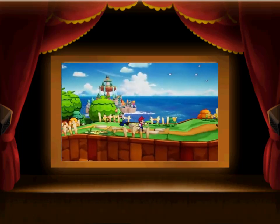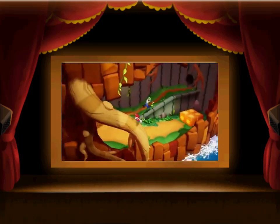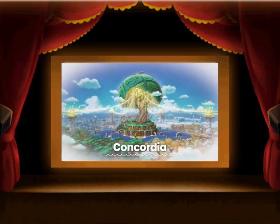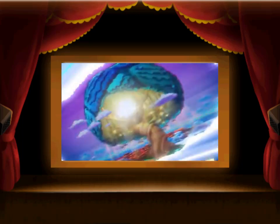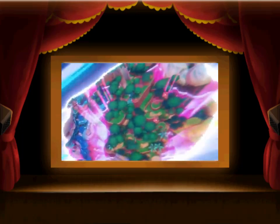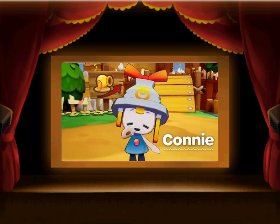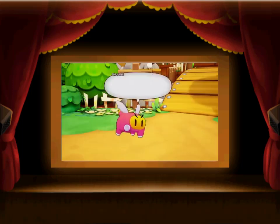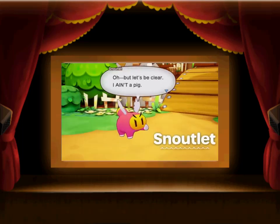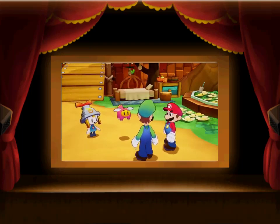Our adventure takes place in Concordia, a world consisting of many islands. Originally a single continent, it was suddenly broken apart by a mysterious entity. Meet Connie, a kind Watanist, and Snoutlet, who is definitely not a pig. With their new friends, Mario and Luigi are ready to set sail!